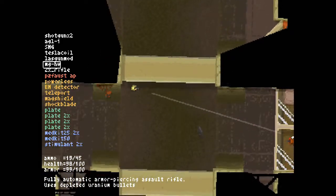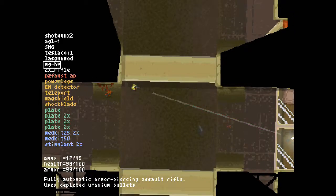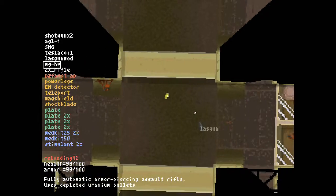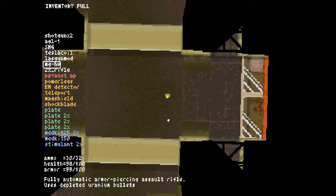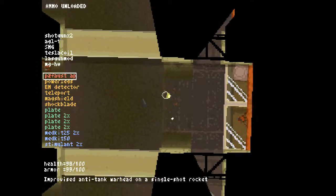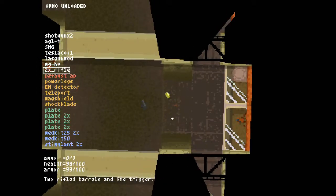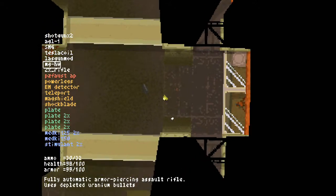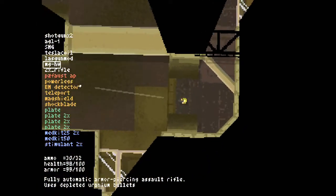That is absolutely a turret. Let's carry this machine gun. Two shots of this highly penetrating rifle are enough to get rid of a turret, so it's a pretty good weapon to deal with turrets.